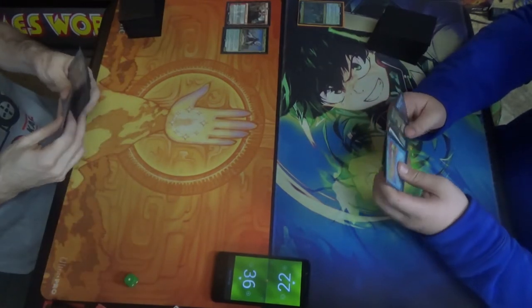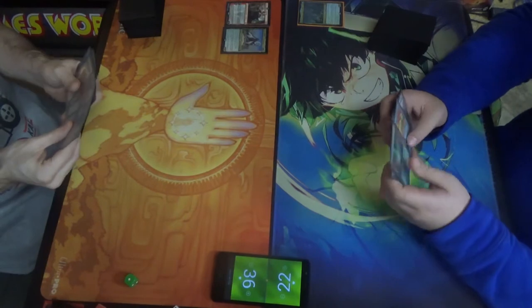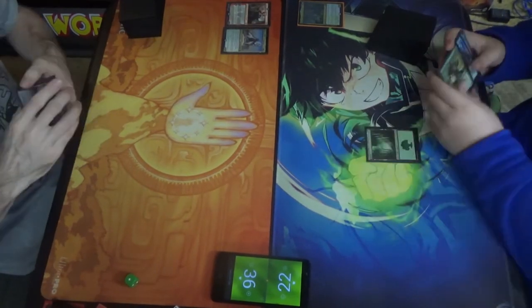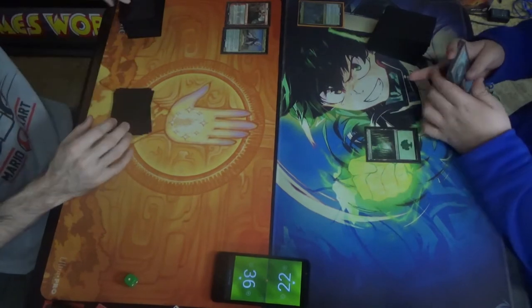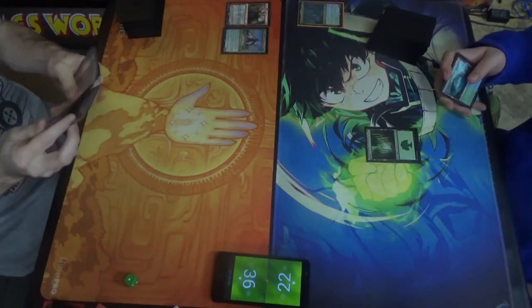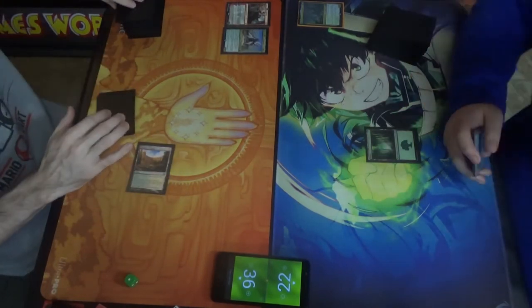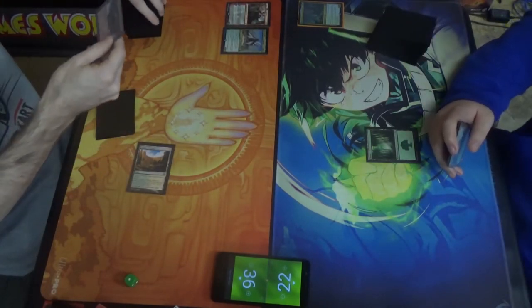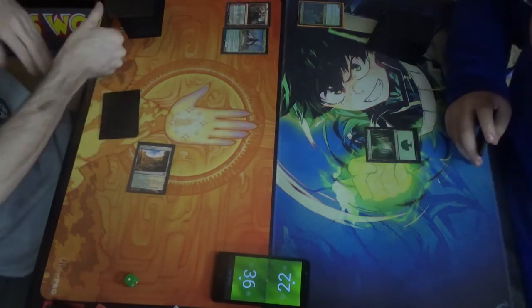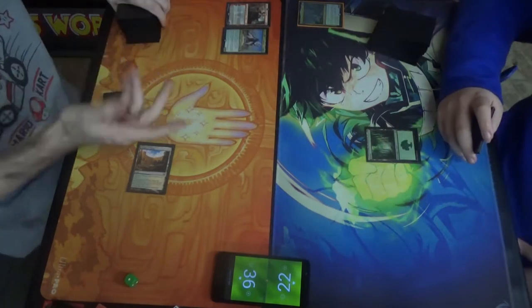Yeah, I guess I have to. I'll play turn one. No! Is it a first? A forced pass. 300. This man's working with you. I'm going to play Temple of Plenty and Scry. Right now you gotta do it. 330 cash. I'm looking — we're gonna drop it, put it on the bottom. Pass turn.